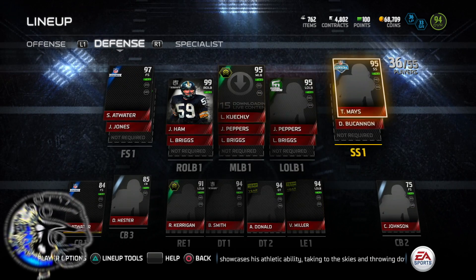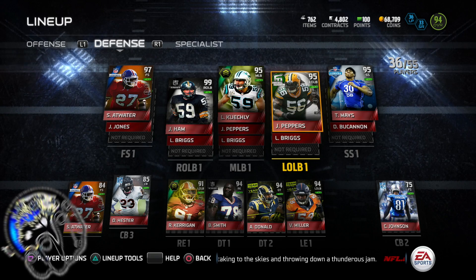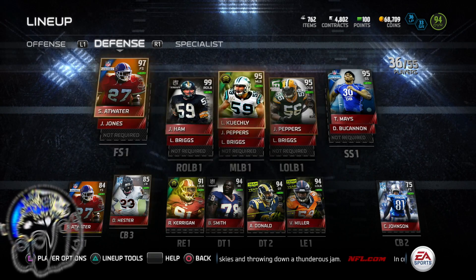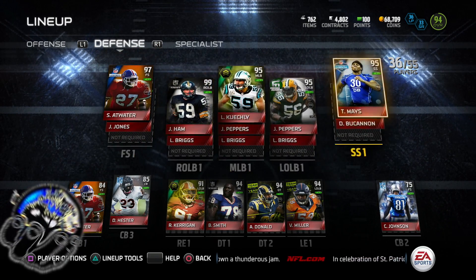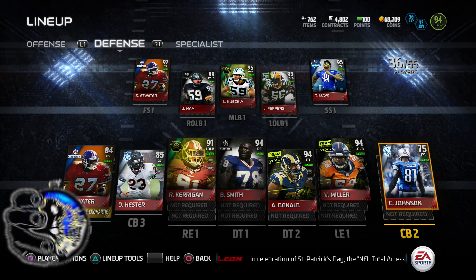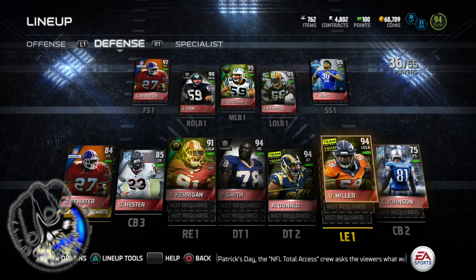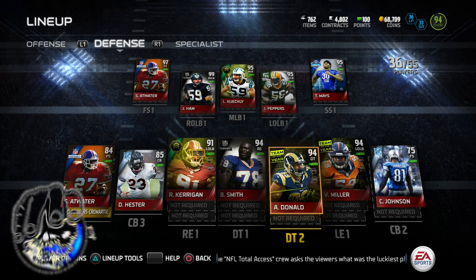So now we've got the 99 Jack Ham there. Keekly is there. Peppers is going to remain there for his vicious reach. We've got the two Waters — one at corner, one at free safety — Taylor Mays, Calvin Johnson. He solidified his spot as a second corner. Dudes come out trying to use a catch, they always get the whole D. Pretty much that's the way the lineup looks right now.